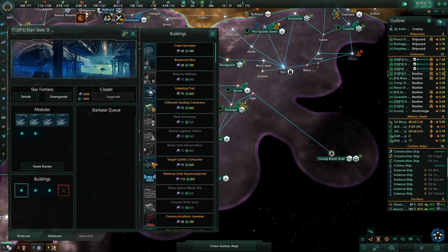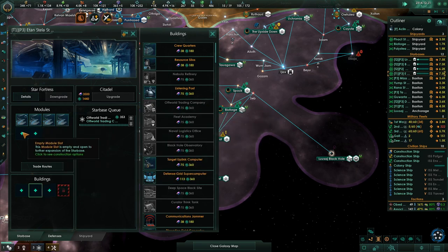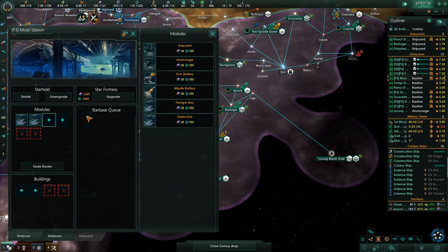Off World Trading Company stuff just happened — so on these ones that have trade hubs now, you can grab the Off World Trading Company and the naval logistics functions here. Ships upgraded for a trading company. Anchorage. So now we can start to upgrade some of this the way I wanted to. This is a T1 P3 so everything else that goes on there is anchorage. This is a P3 so there's a hangar and an anchorage.